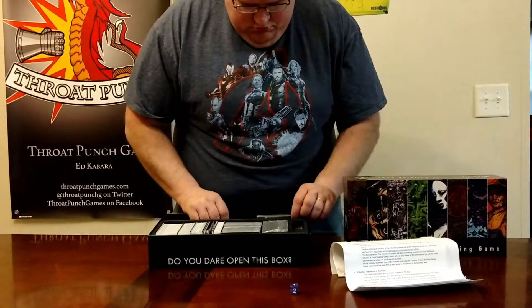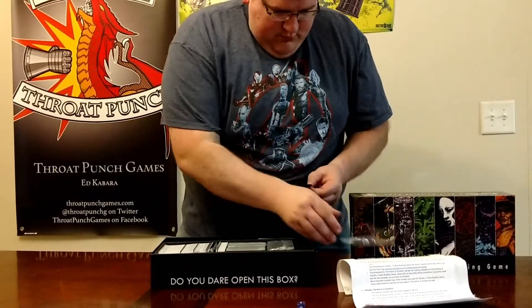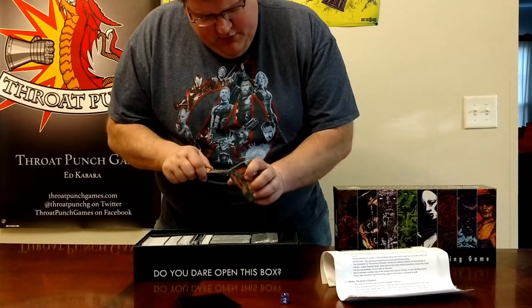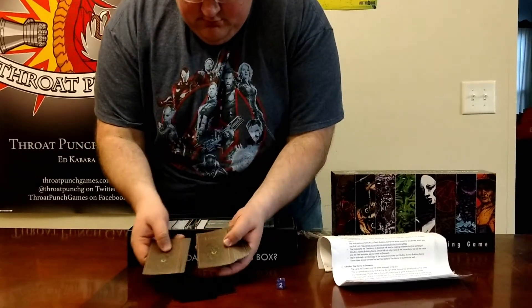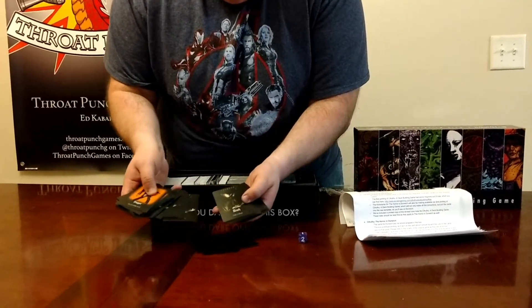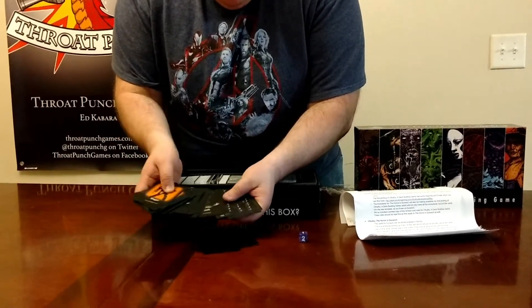Got a die. Dividers — I like that. We've got some cards. Log book cards. Look at these ones. These look like conditions. And then we've got hit points and other things. That looks pretty cool.